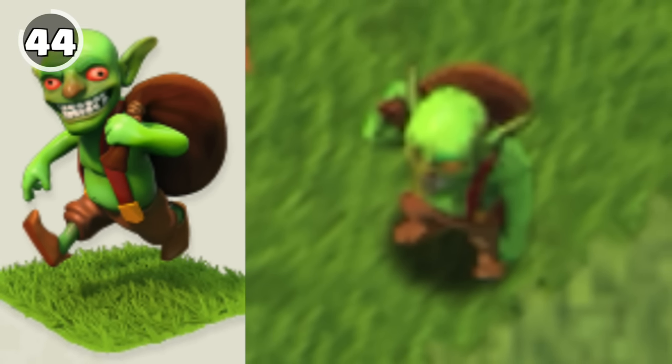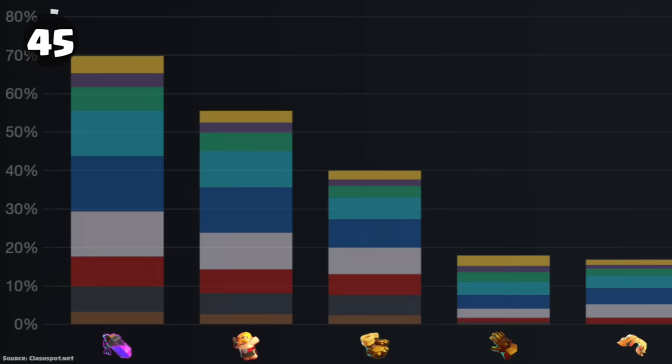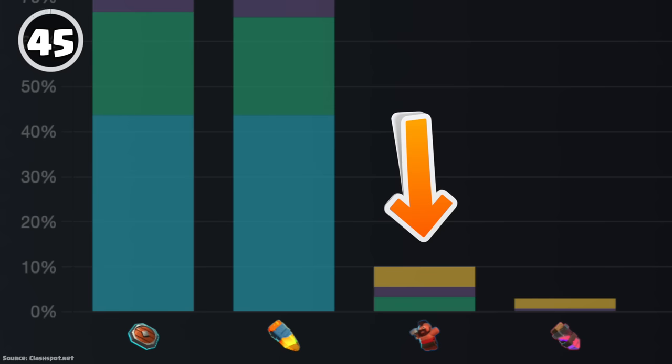It's one of those troops that has never really been updated outside of new levels. The most popular non-default equipment for the king is Earthquake Boots, Giant Arrow for the queen, Rage Gem for the warden, and Hog Rider Puppet for the Royal Champion.